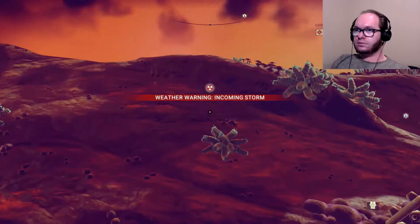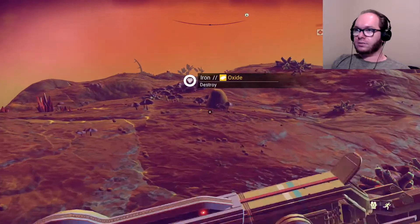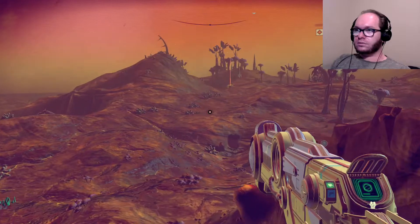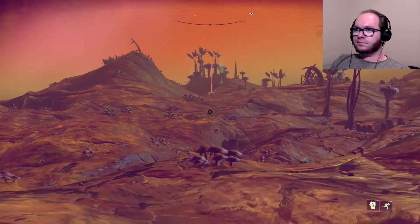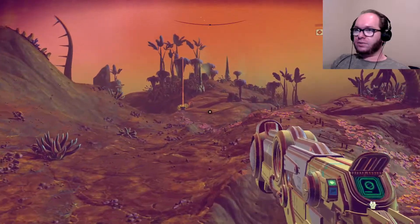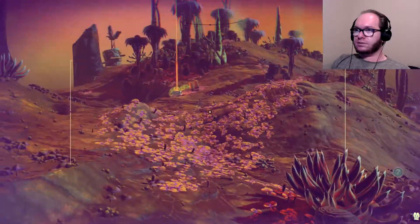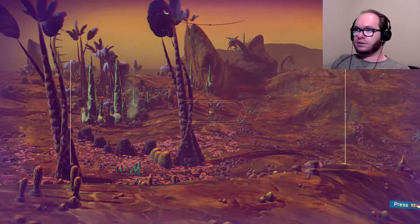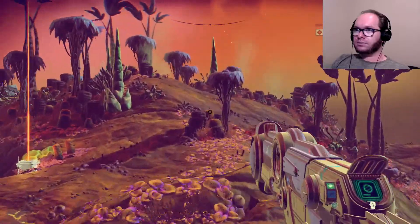Uh-oh. That's not good. There, somewhere over there. Where were you? There, right? This planet is such a mixed bag. It's very beautiful. The species so far have been nice, but the climate is not friendly. Did I go past it? Where's the dot? There it is — top of the mountain. Or hill.